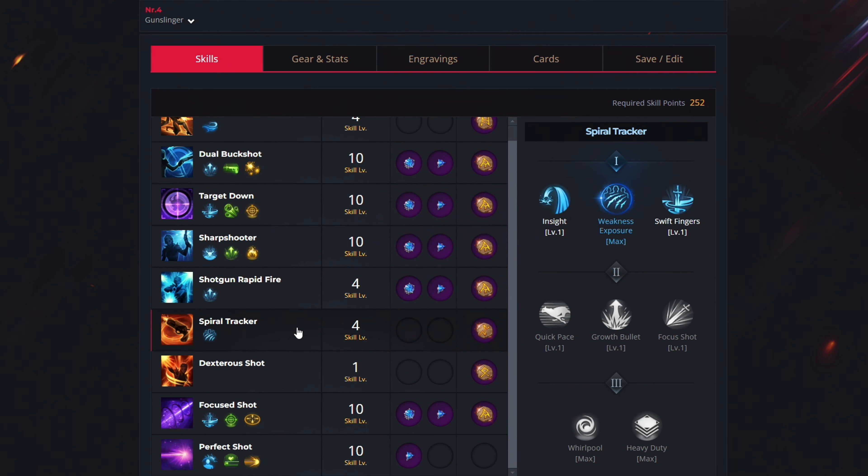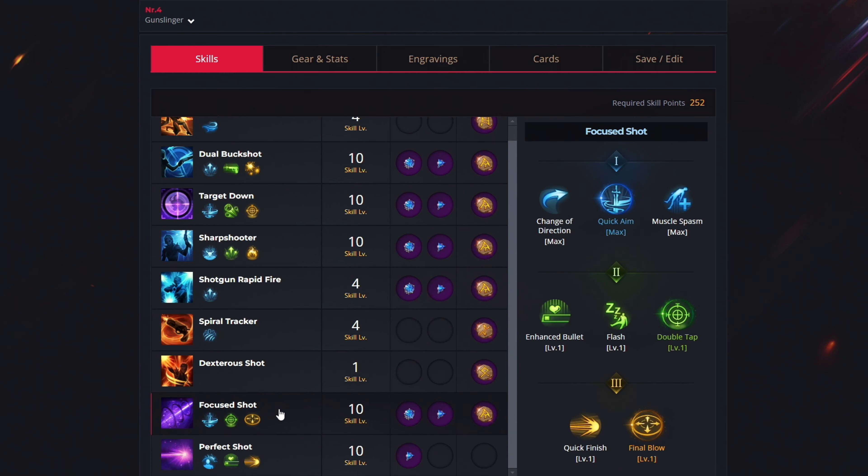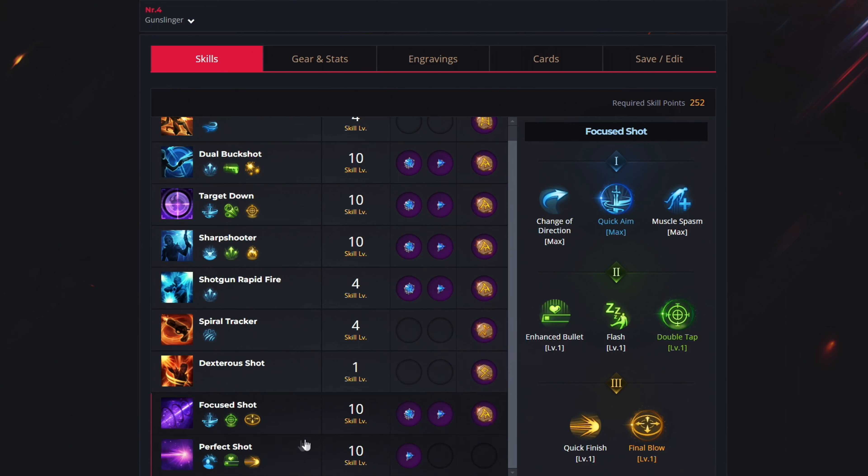For the sixth ability, spiral tracker, use 4 levels to select weakness exposure, no gems needed, and the conviction rune. For the seventh ability, dextra shot, don't upgrade it — just select the judgment rune. For the eighth ability, focus shot, use 10 levels to unlock quick aim, double tap and final blow, get both gem types, and the gale wind rune. For the last ability, perfect shot, use 10 levels to select stable stance, kill confirmation and prepared shooter, get the damage increase gem, and no rune.